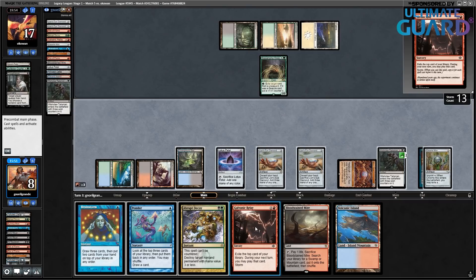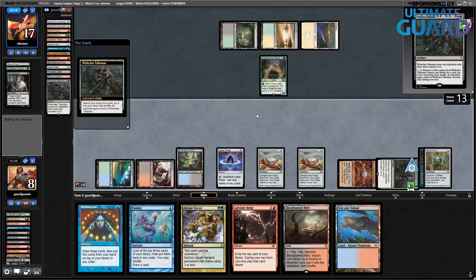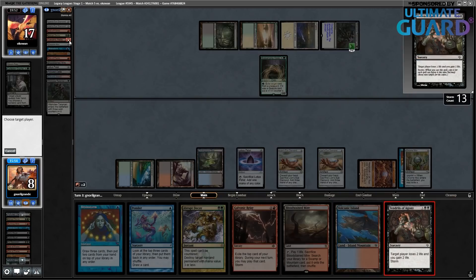Actually why am I hesitating? I don't need to crack the Diamonds — just get Tendrils. Never mind, I thought I needed mana from the Diamonds. I get Tendrils and cast it on my opponent. Looks like we went 2-3. That's fine. The only game I have some regrets about was maybe game two against Miracles. Everything else went kind of how it was supposed to go.